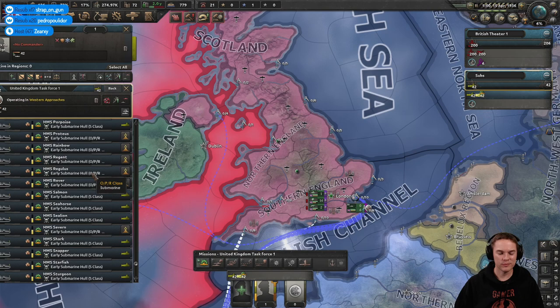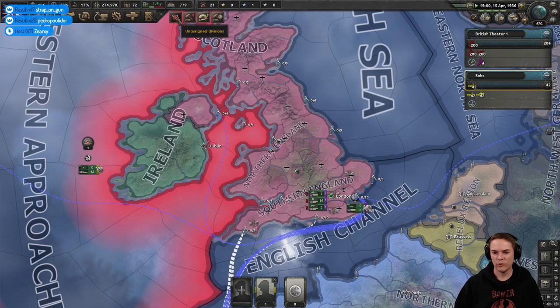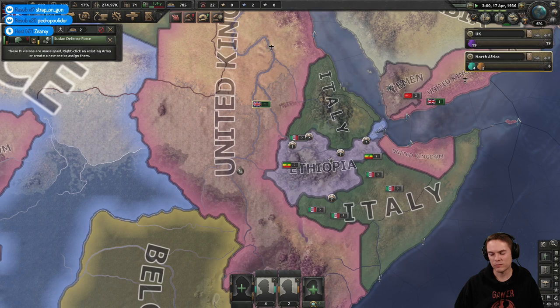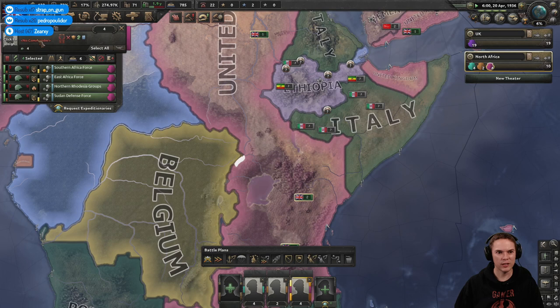Two of my captains have managed to ram their subs together — geniuses. We've got unassigned divisions — we're going to have a West Africa force, about three or four divisions there. They'll be weakish troops. Let's put them in North Africa for now.